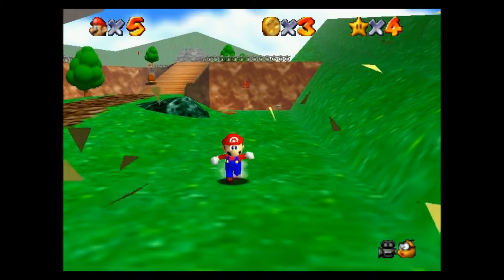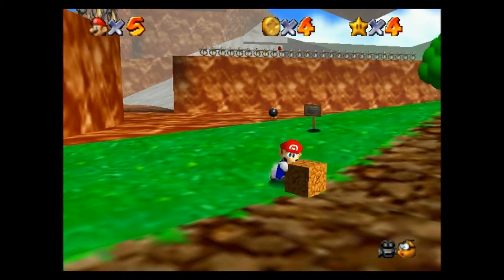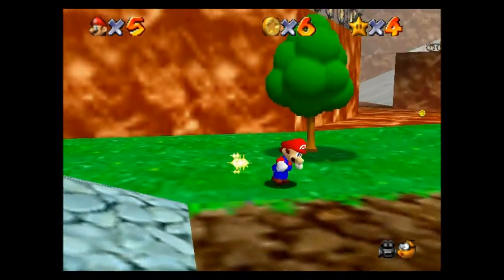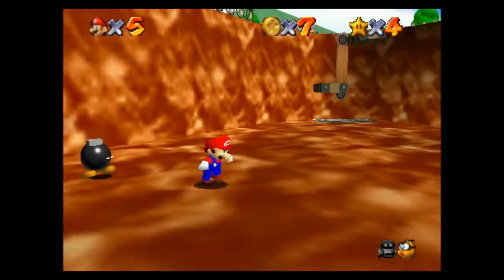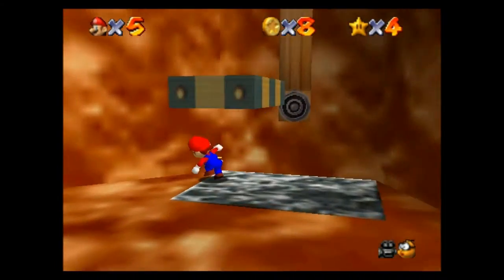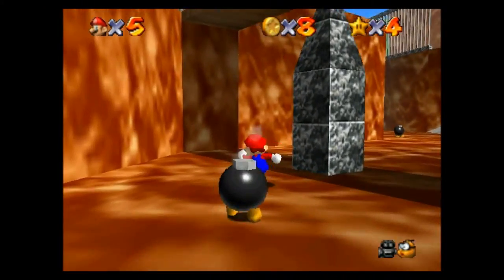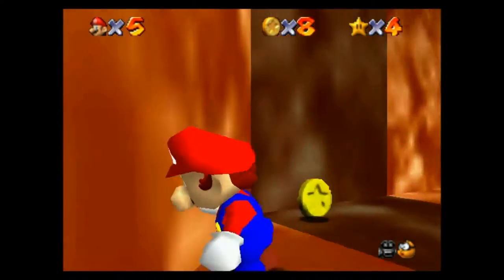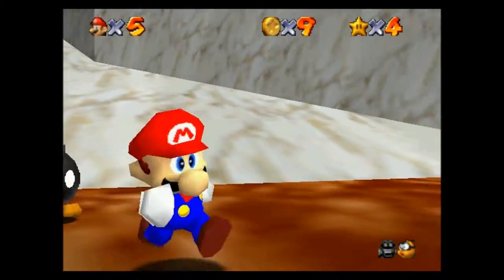We're just gonna get the 100 coins. These guys explode I think - they give out a coin, yeah. The good thing is that the eight red coins are worth two coins each. So it's probably a good idea to do the 100 coins and then after getting the 100 coins star, because it doesn't quit the stage for you, you can get the red coin star as well - sort of killing two birds with one stone. But I'm an idiot, I didn't do that.